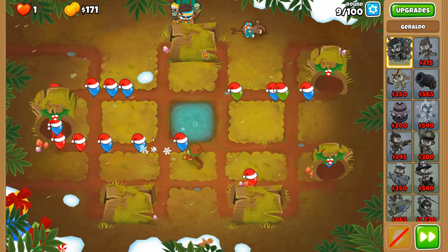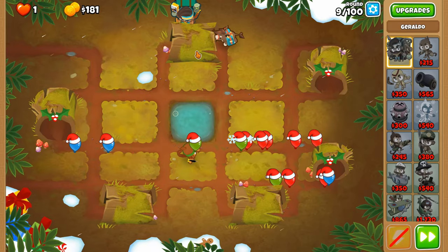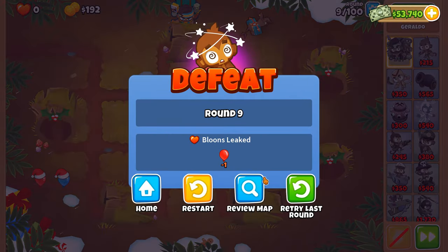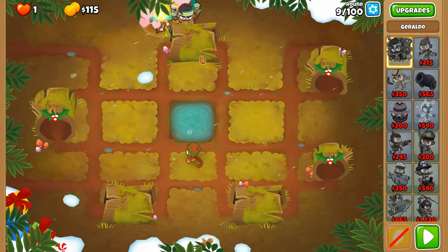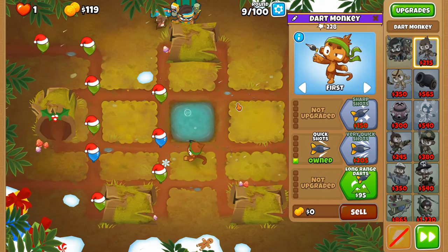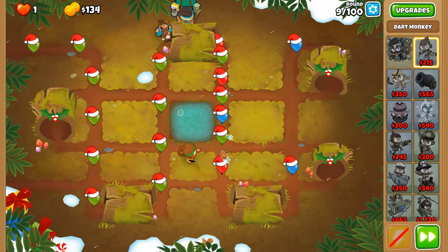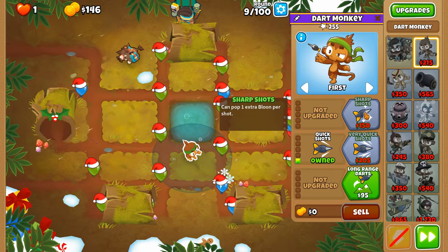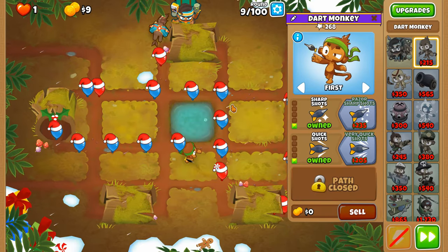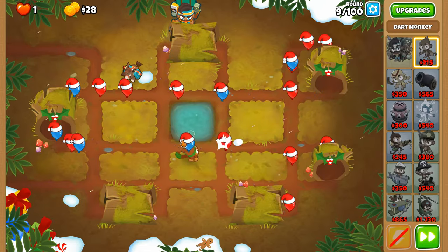There are times where Geraldo likes to disapply himself with the laws of reality. Round nine is a bit of a bug at the moment, but I think we can fix that with some sharp shots being able to provide additional pierce. We're gonna need strong again, and then once all the greens are down we'll go back to first.